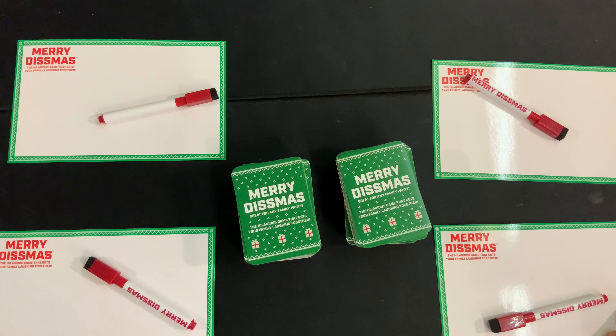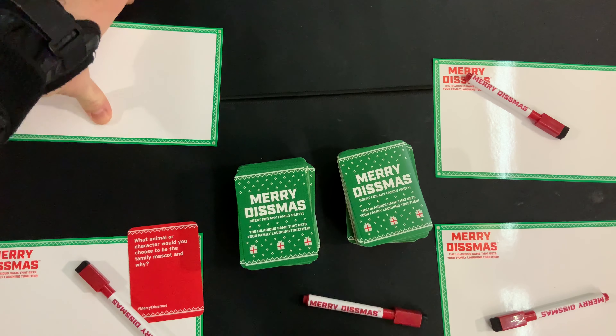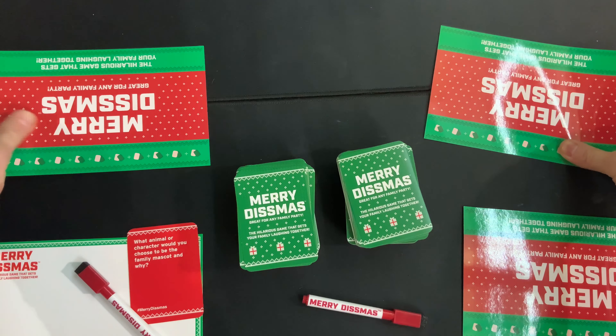For example: "What animal or character would you choose to be the family mascot and why?" Pretend that this player is the Dismaster. All the other players who are not the Dismaster this round are going to write down their best answer on their dry erase board and then put it face down on the table so the Dismaster cannot see it.